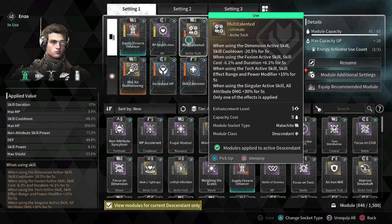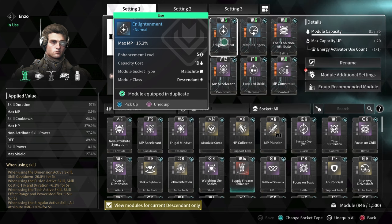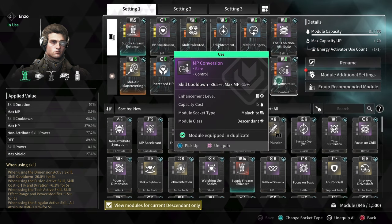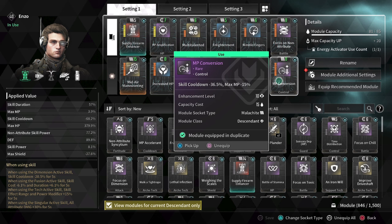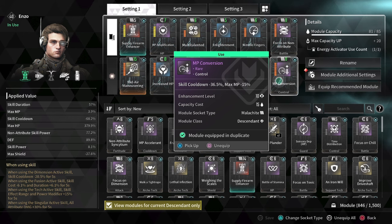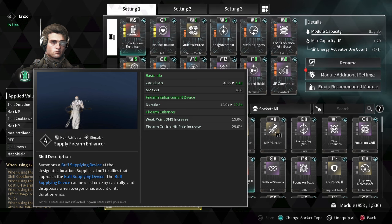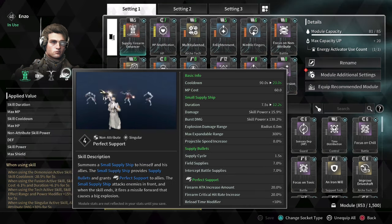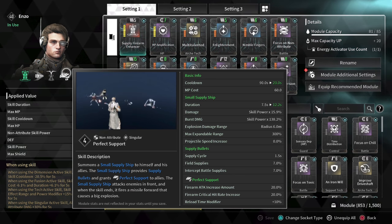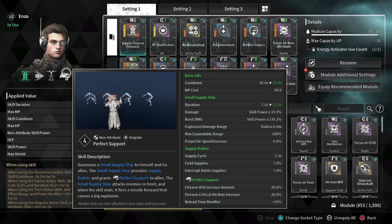Having Multi-Talented for the fast ability cooldown each time we use our abilities, Enlightenment for a 15.2% max MP, Nimble Fingers for a minus 25.6% skill cooldown, and MP Conversion for a minus 36.5% skill cooldown are generally key to the build. This would give you an overall minus 68.2% cooldown for our abilities. Our Supply Firearm has gone down from a 20-second cooldown to a 5-second cooldown, while Perfect Support has gone down from a 90-second cooldown to a 23-second cooldown. It's important to note that Multi-Talented will be providing the most tools to the build, as it encourages Enzo to use all of his abilities one after another.